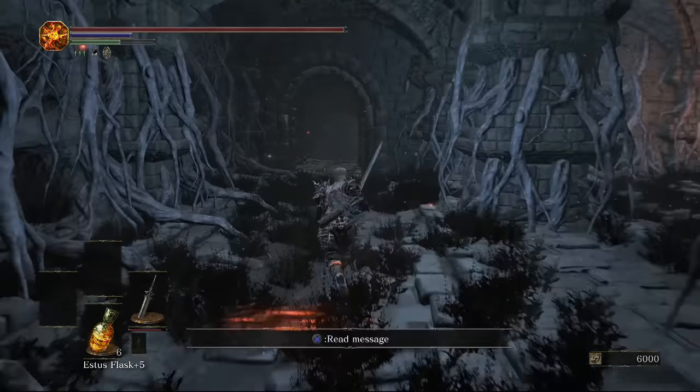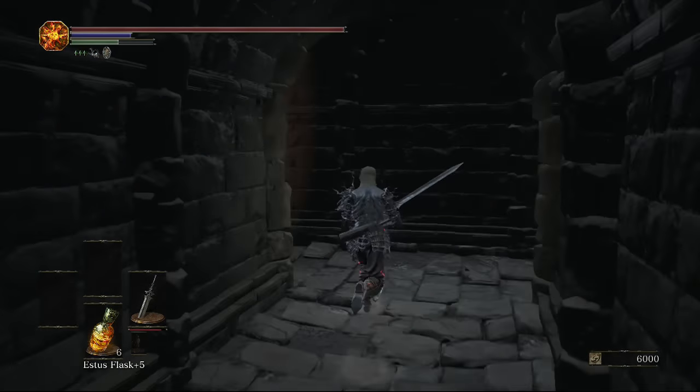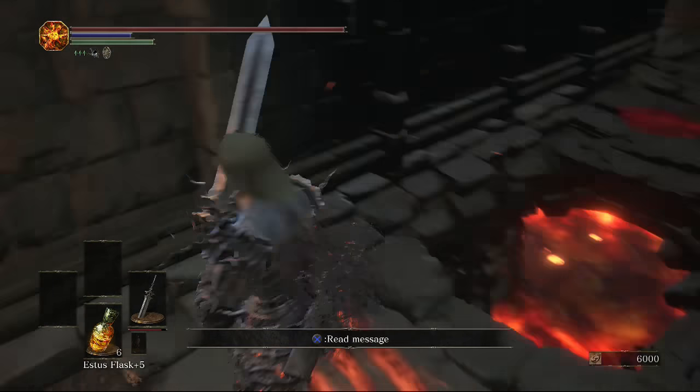We're back where the lava was behind the illusionary wall. This time we take a right, then another right. Going left is where I jumped down the hole, but you can get there from the other side. If we skip the room with the illusionary wall, down here there's a passageway full of rats. There's an illusionary wall here that I broke by accident while trying to kill the curse enemies — there's a chest behind it.